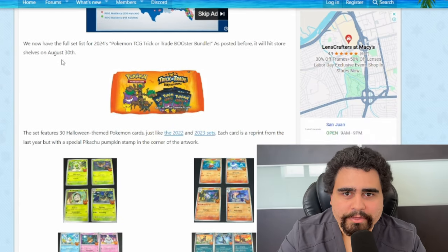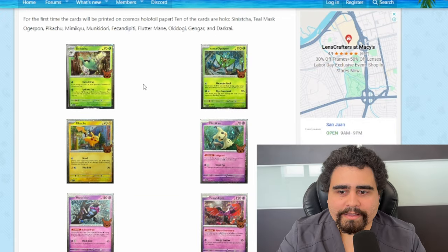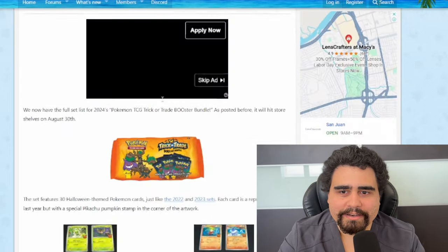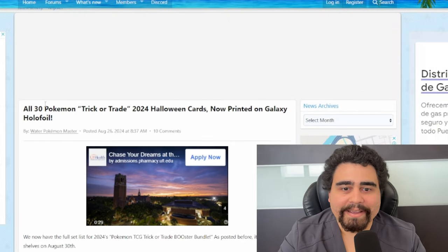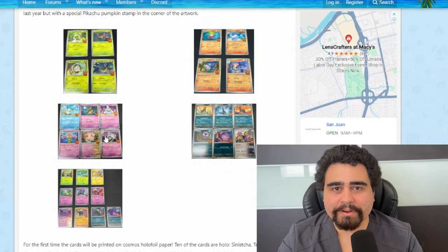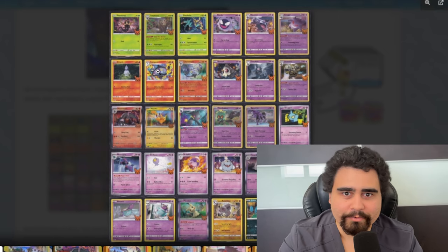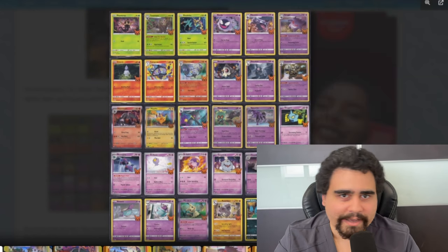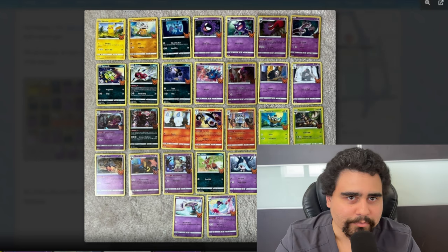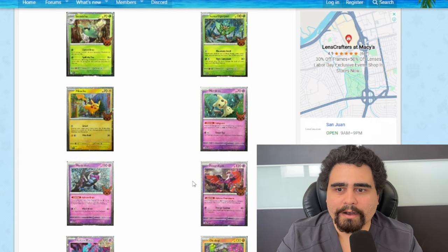As we can see on Poke Beach, they showed the 30 Pokémon, and the special thing about these is that we are going to get galaxy hollow foil for each of the cards, which is really amazing. On previous sets like the 2023 and 2022 ones, you had the regular hollow foils for Sword and Shield and Scarlet and Violet cards.